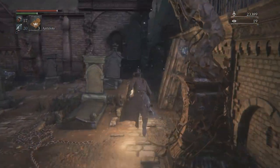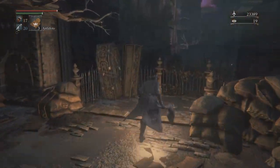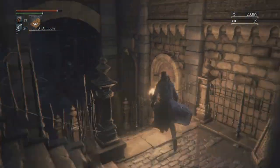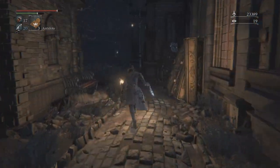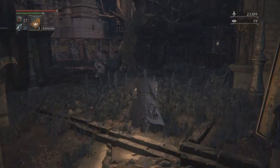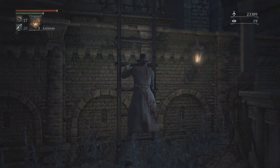That gate would have been locked. So heading back into that little graveyard area, take a right into these two open cast iron gates and head down the stairs. There's an enemy on the left that does drop something but it doesn't really drop anything important, so you can ignore them or kill them — either way it's fine.